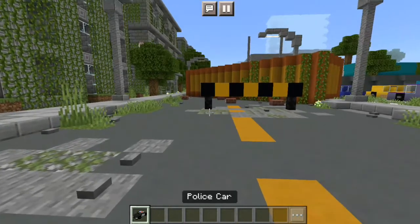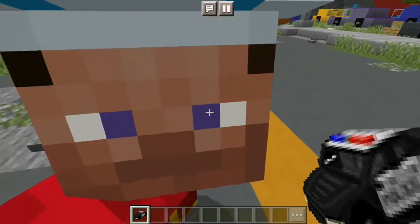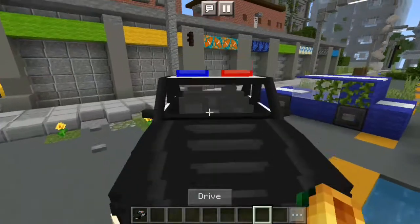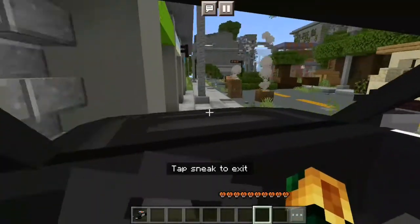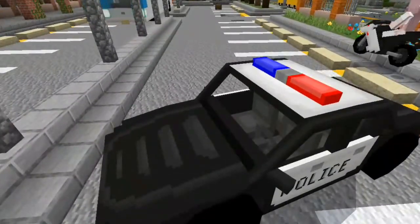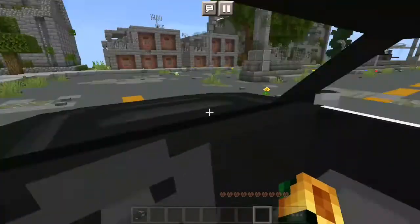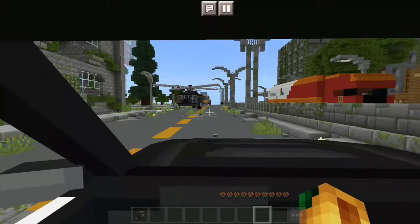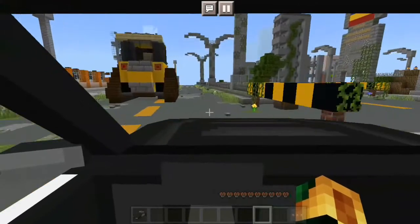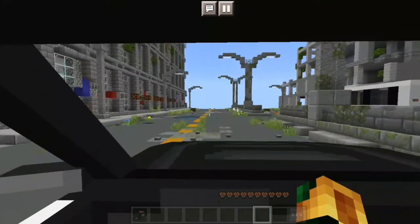Let's jump straight into the video. The first vehicle in this addon is the police car, and this goes quite fast. There's a random panda in the background, I know. The map doesn't fit the theme of the addon, but it's the only map I had in my Minecraft saved worlds, so I just went with it. Ignore the map — the link will be down in the description.